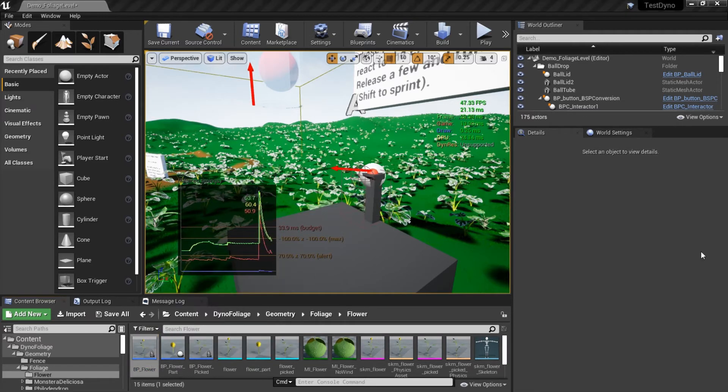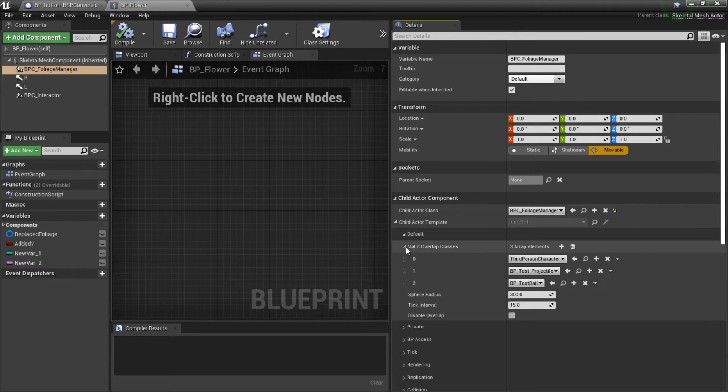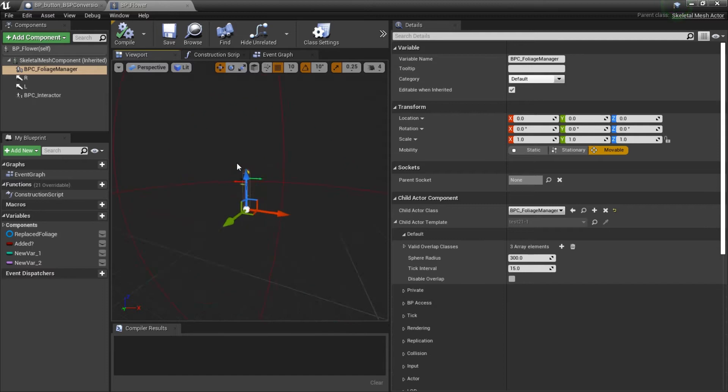Opening up the flower to show quickly: these are the values that you now modify. Everything else got moved inside either bp_axis or private — those values you do not want to change manually on a per-child instance unless you know exactly what you're doing. The valid overlap classes might be slightly new — those should be set to whatever you want the foliage to react to. Sphere radius and everything else is the same as before; disable overlap works the same.